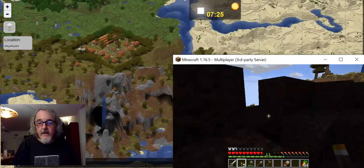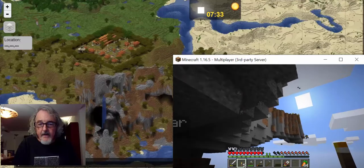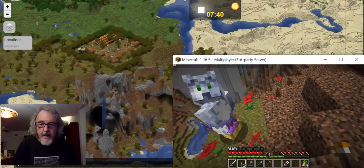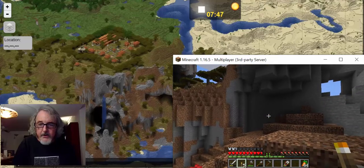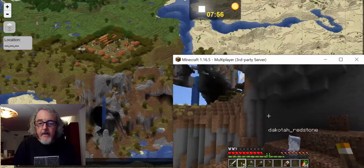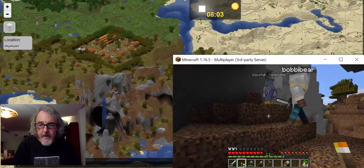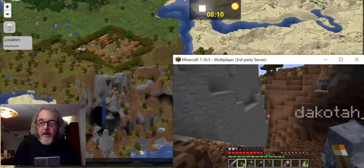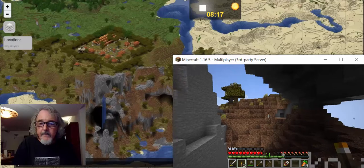Outside is beautiful. There's a nice walk, but also a trap — a ceiling that's about to fall in and kill them. They carefully back out. Dakota explains that when the world spawns, sand and gravel can have no visible means of support, and as soon as you touch it, it falls.